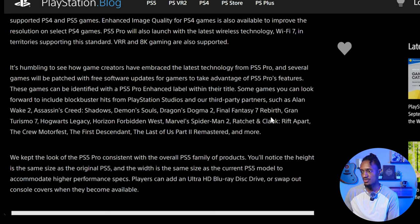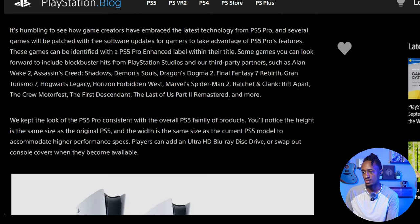Certain games will carry a 'PS5 Pro Enhanced' label so you know you're getting a boost in visuals or frame rate. From third-party partners, confirmed titles include Alan Wake 2, Assassin's Creed Shadows, Demon's Souls, Dragon's Dogma 2, Final Fantasy 7 Rebirth, Gran Turismo 7, Hogwarts Legacy, Horizon Forbidden West, Marvel's Spider-Man 2, Ratchet & Clank: Rift Apart, The Crew Motorfest, and The Last of Us Part 2 Remastered, and more.